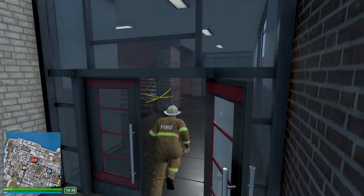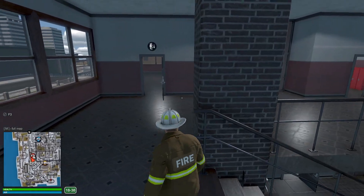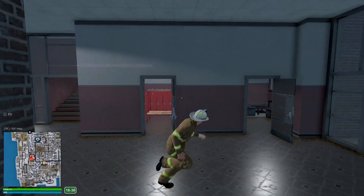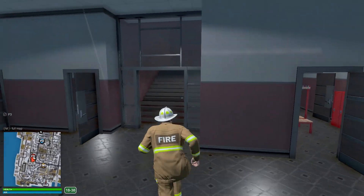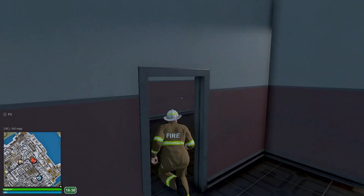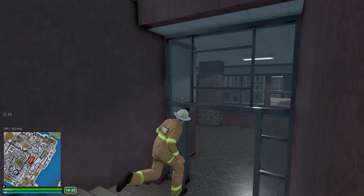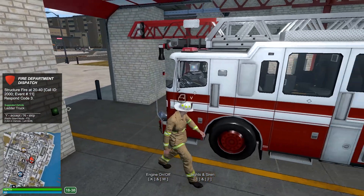Let's head on in and I can show you guys a little bit around the station. Here we have the upstairs area — they're kind of still working on it, it's a work in progress, but they're starting to get it furnished, which is good to see. We also have an upstairs area as well; this is probably going to be an office for the chief.